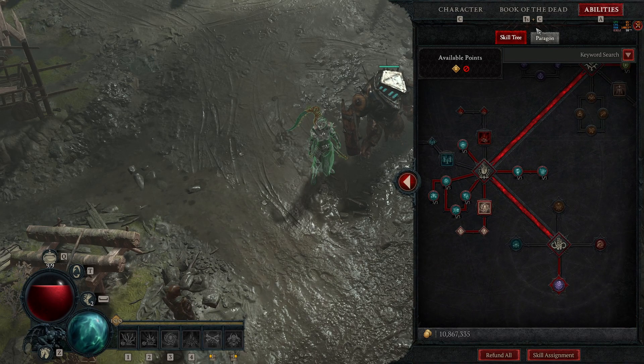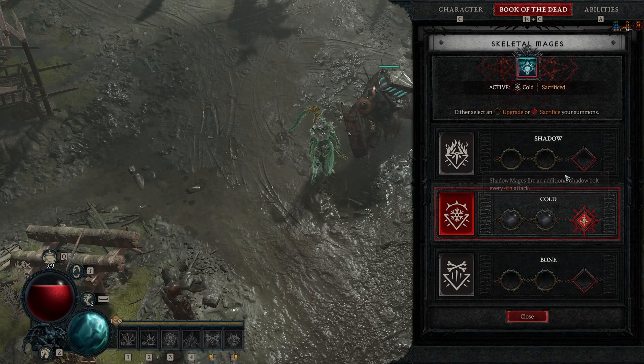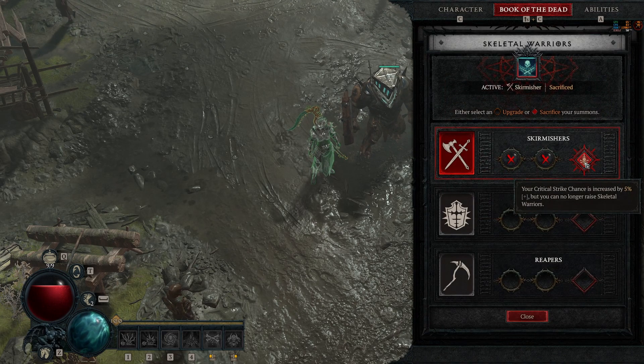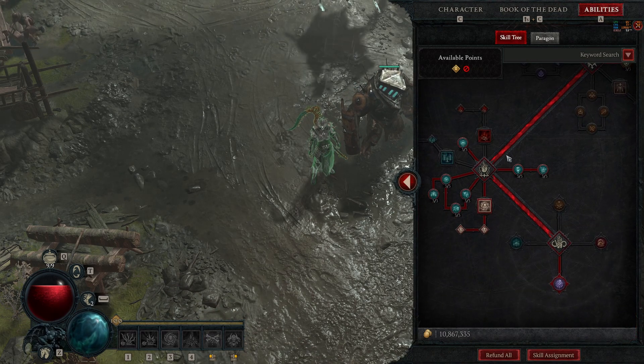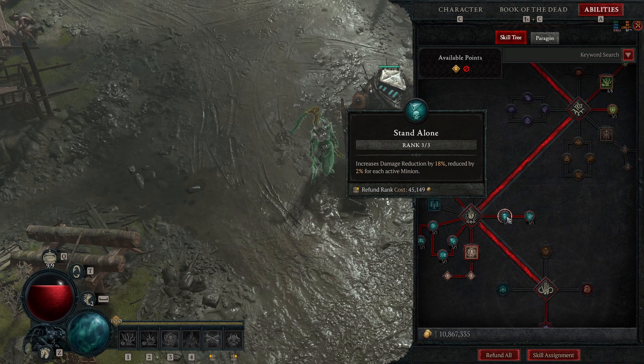The skill tree isn't really anything special. We sacrificed cold skeletal mages for more damage to vulnerable enemies. We also have more crit, we increase the sacrifice bonuses, and we're only running the golem so we get a little bit more damage reduction.